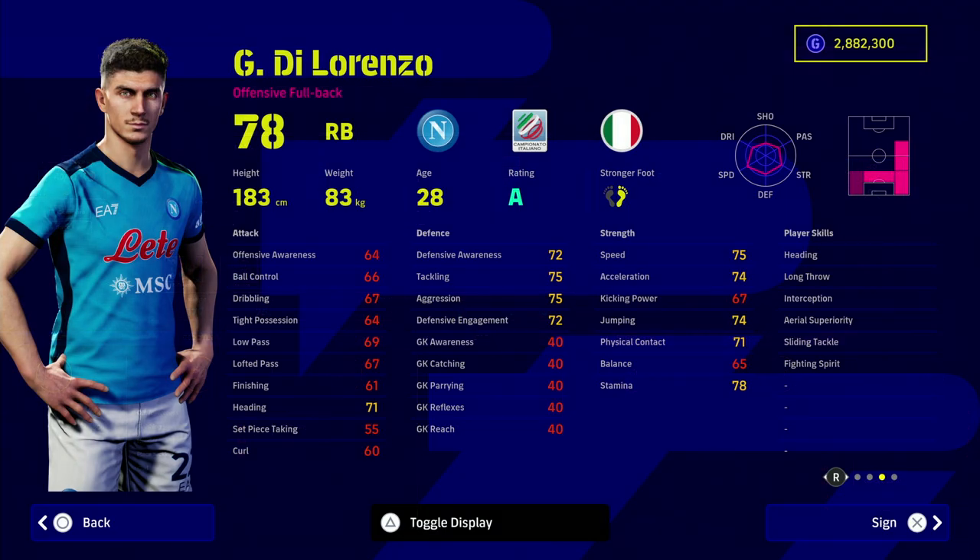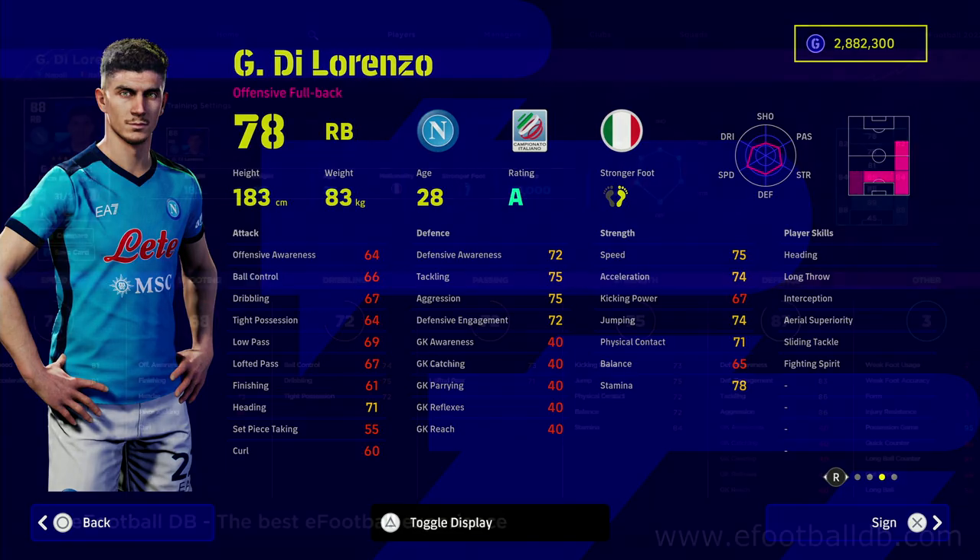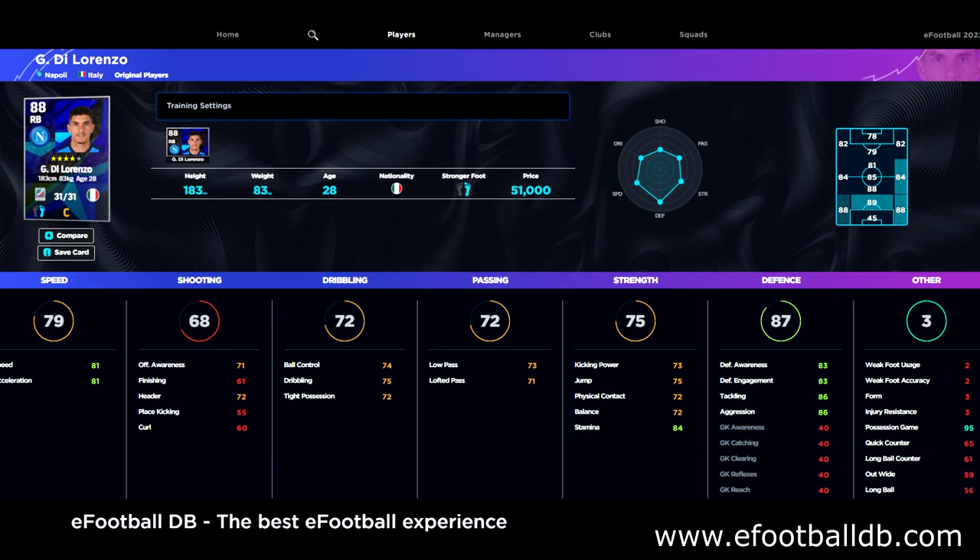De Marco has some really nice stats — he's an all-rounder left back and right back type of player. Lorenzo is going to be our right back — he can play central or right midfield, making him a wingback type player. Look at those stats: 75 tackling, 72 defensive awareness, 75 speed, 78 stamina. He plays for Napoli and has 95 with his possession game, 81 acceleration and 83 defensive awareness, with high aggression and tackling.